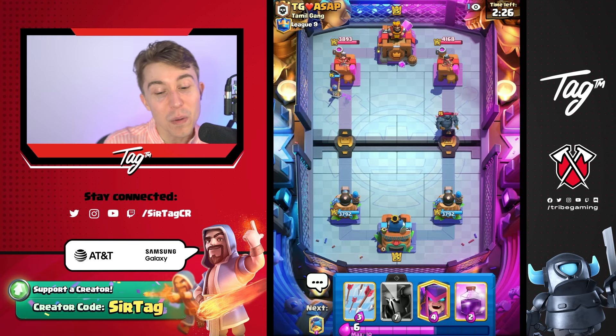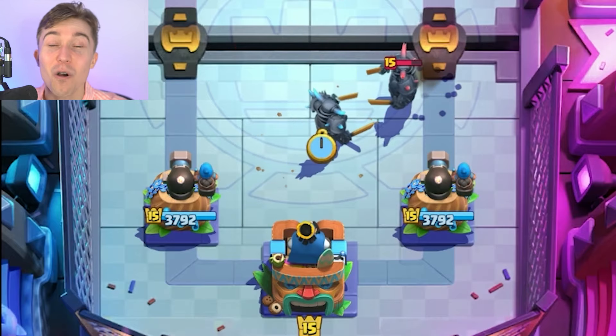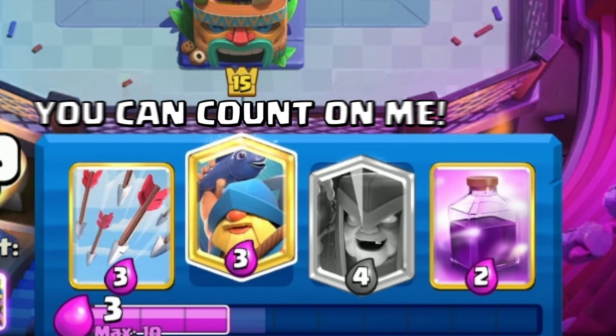If I place P.E.K.K.A in the middle, I might be able to pull a Bandit and a P.E.K.K.A at the same time. Ideally, he drops something else that we can pull. So I'm waiting with my P.E.K.K.A until the last possible second, and now we finally have to release our P.E.K.K.A. Slightly unfortunate that we had to play that way, but if he spams the other side, we do have Fisherman.